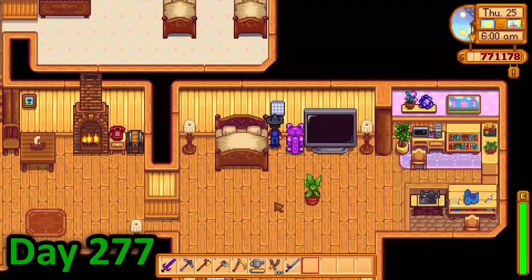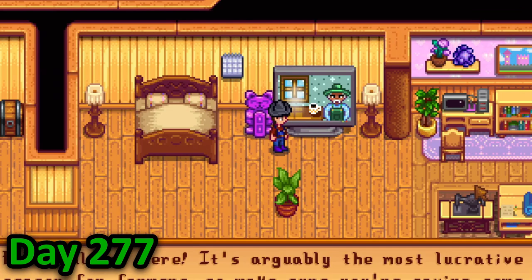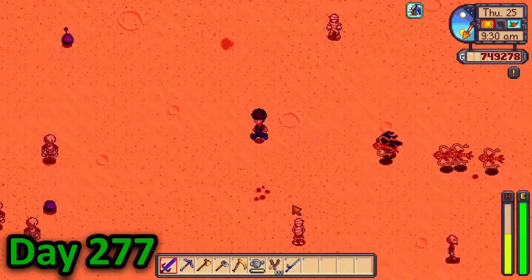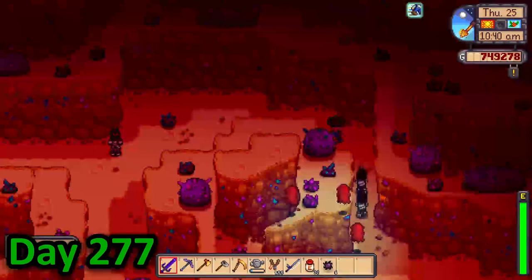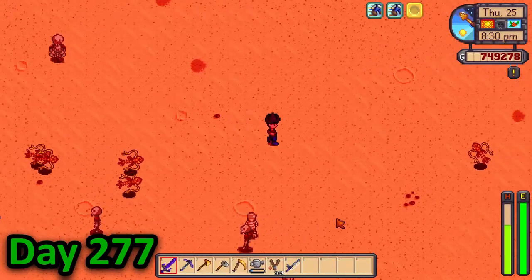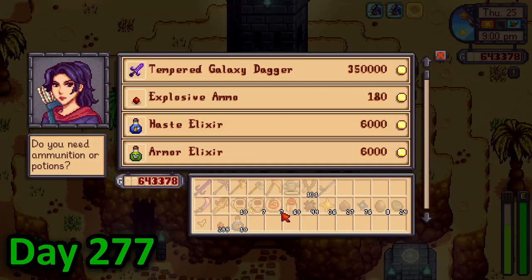Day 277 was the day I discovered something great — the haste elixir. What does it do? Plus 3 speed. I could now outrun anything in the badlands. So I sped all the way to the iridium mines and killed all the ghosts and mummies and cleared out all the nodes. I then sped all the way back because why not, then bought 10 more potions just for safekeeping.